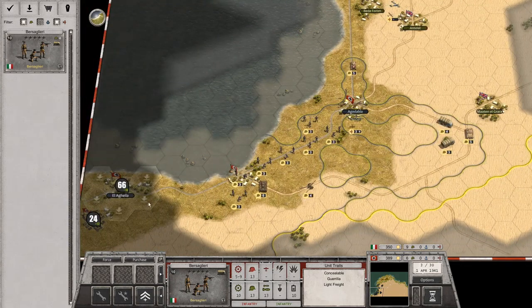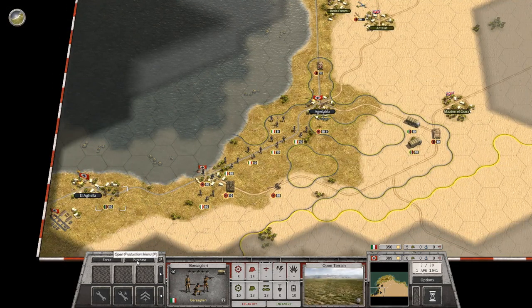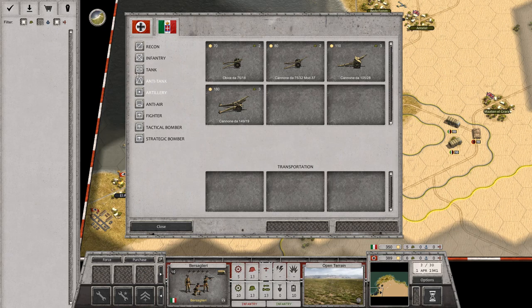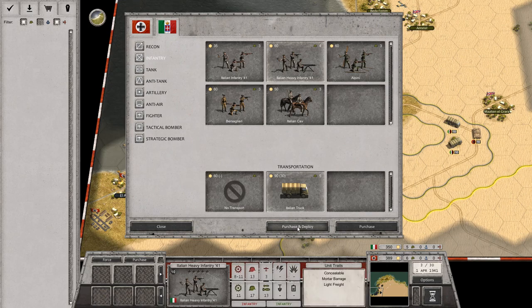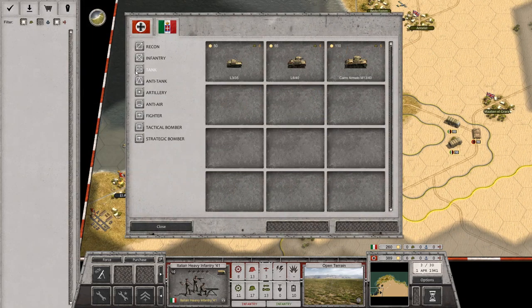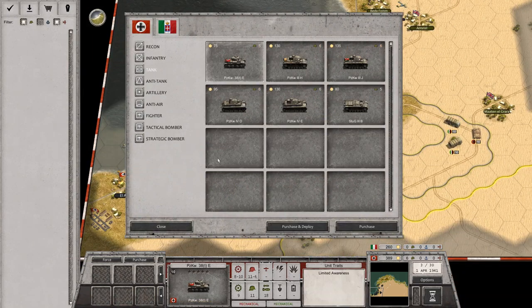I'm going to purchase and deploy this unit, which leaves me five on Italian. I'm going to get some heavy infantry — I think that would be a nice call. And for the Germans I can go up to six.